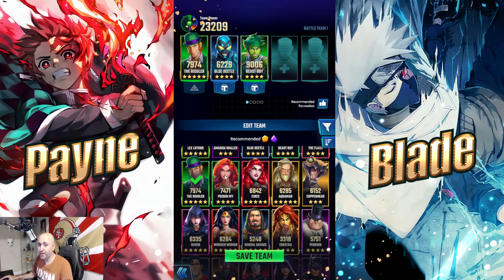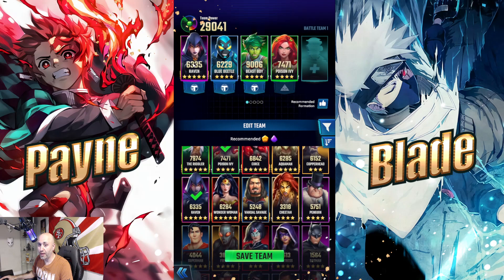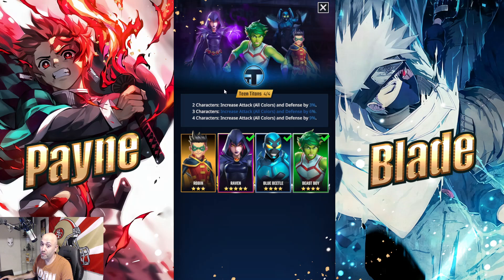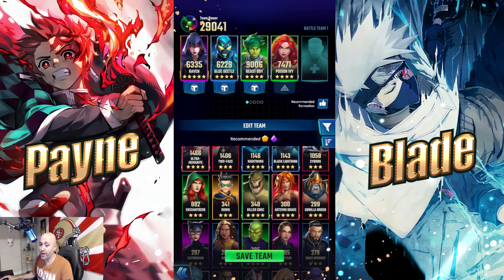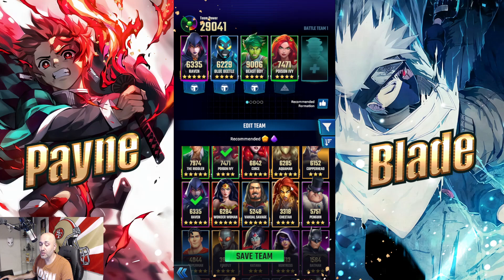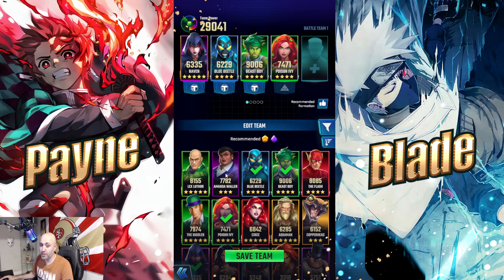You can see here the Teen Titans lineup — the only other Teen Titan missing is Robin, and he's pretty bad so we won't bother. These three are really, really good. Let's talk about their kits before jumping into battle. I'll throw in Waller for this one. So, Raven first.